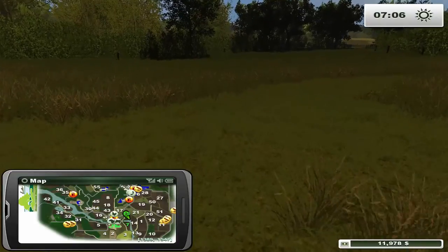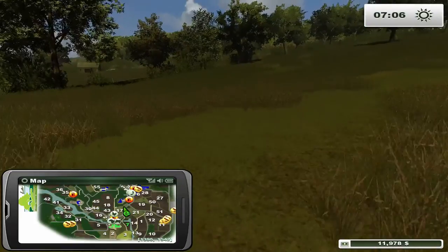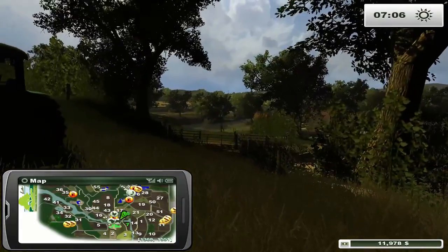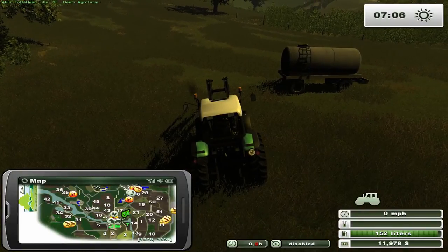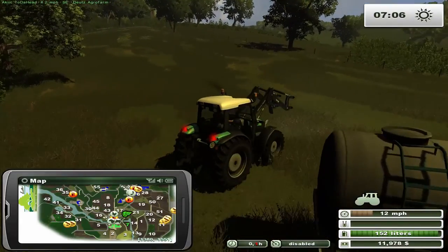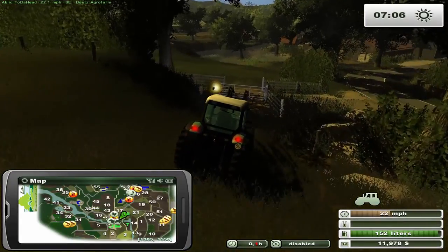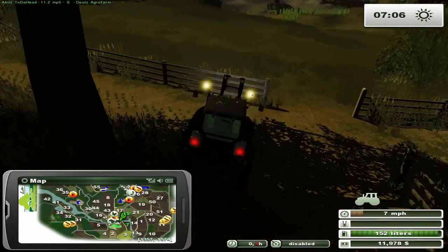So this is field 15 here. I'm assuming it's grass, but you know what they say when you assume. We do have a mower back at the farm so we'll be able to use that. We've got a little time before 7:30, so you know what — let's take a tour around the map. That's what this first episode will be: a quick tour to see where everything is.